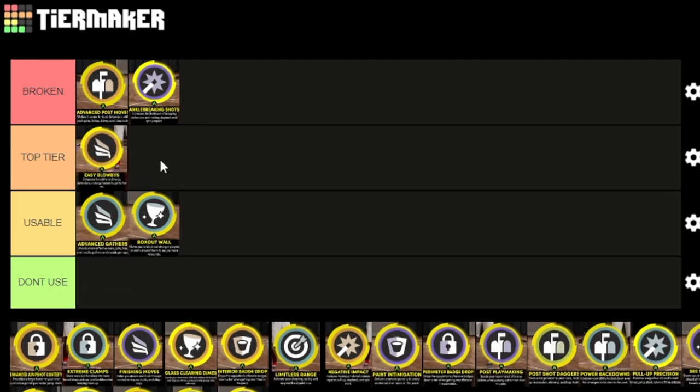Easy blow bys is a top tier takeover easily. I feel like it's on the level of limitless range — it's not gonna give you an automatic point but it's gonna make you way harder to guard. You can use the blow by to do a hop back to get a three off, or get an automatic two. You don't even need to blow by people to get an automatic two or three, so it just makes everything easier.